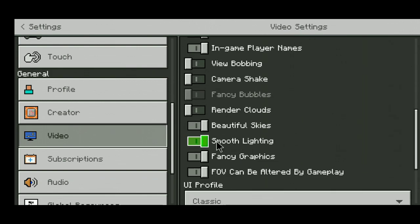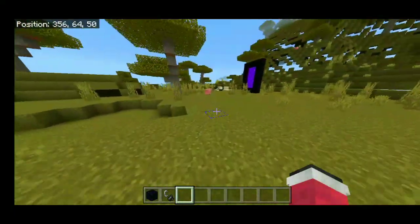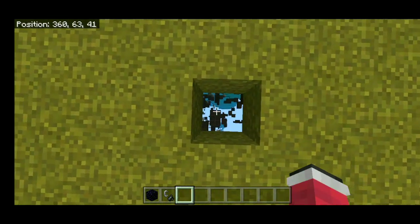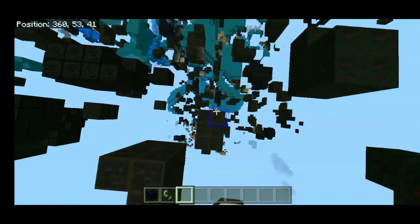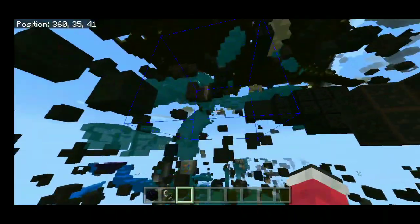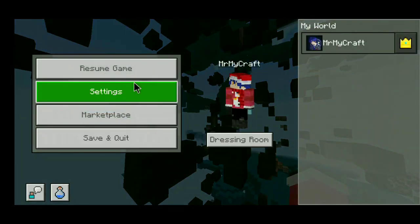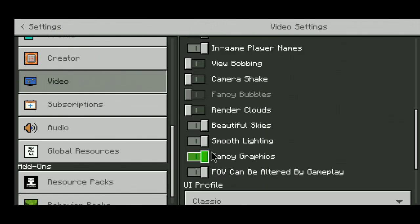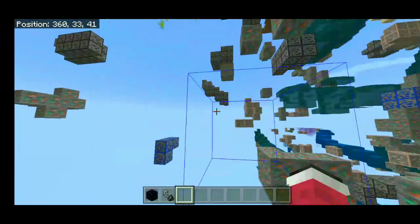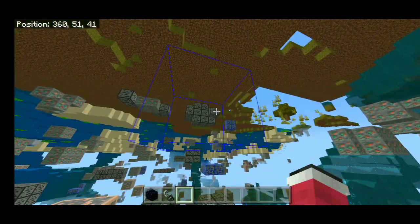You should turn off smooth lighting when using an x-ray texture pack, because it goes very dark and you clearly cannot see the ores — well, you can still see them, but it's very dark. I also recommend having a night vision pack. Without one, it looks like this — very dark.